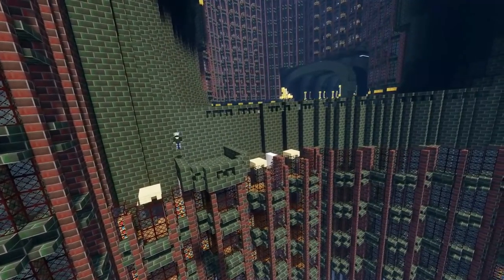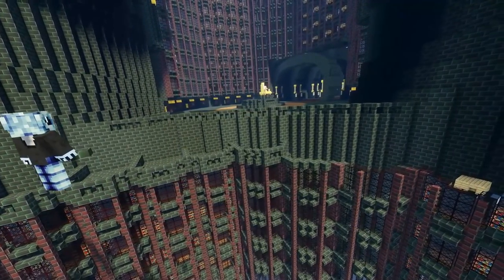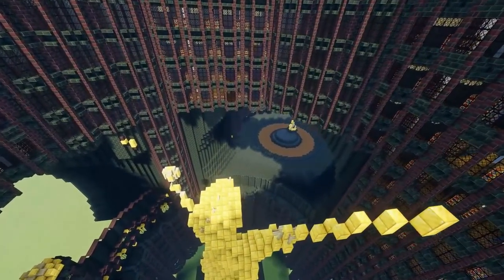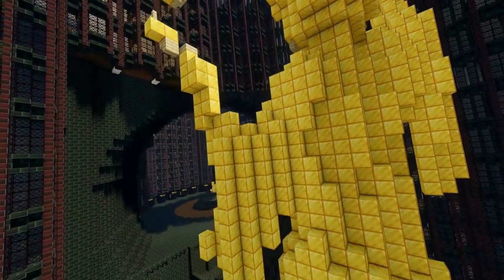Then, just some more balconies at the top of all these offices to finish off and add some more decoration. And there we go — the second area was now done, and my gosh, it does look stunning, especially with the statue in all of its glory.